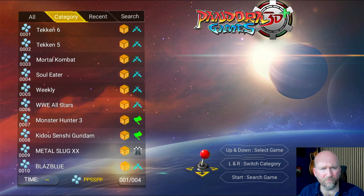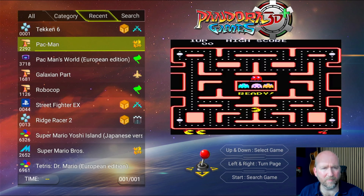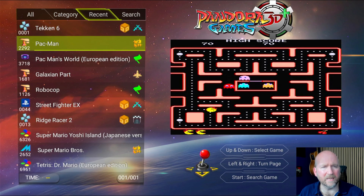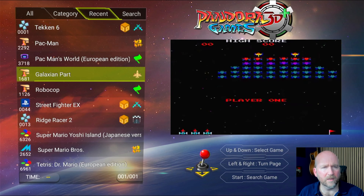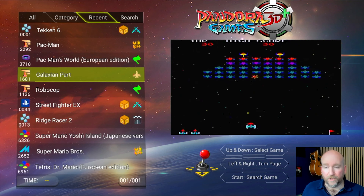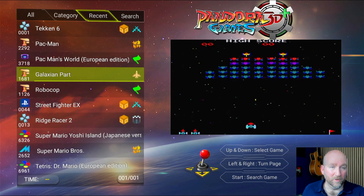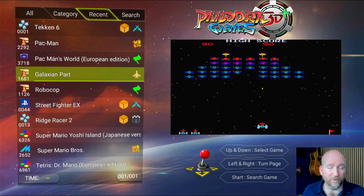I'm going to select that. And here - wow, look at this - there is an 'Edit Favourite List'! So let's select that. It takes a few seconds, and then okay, so on the right hand side we've got: game settings, select game, turn page, favourite, unfavourite, unfavourite all, and cancel.